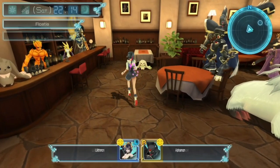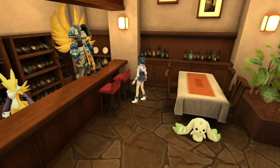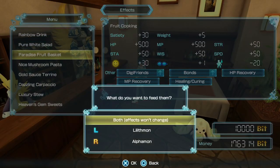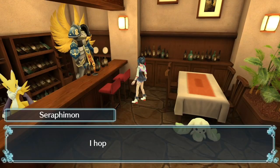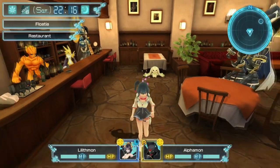Open up — Serafumon, I'm back. My Digimon are addicted. Give me two Paradise Fruit Baskets. That should about have them at max on stats. That was another plus 100.